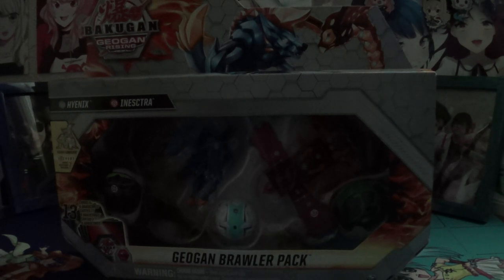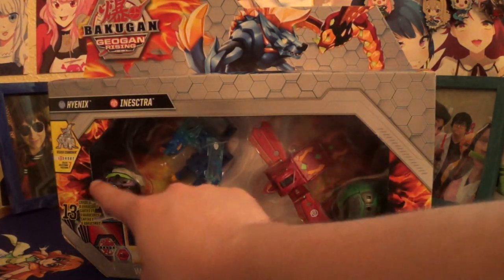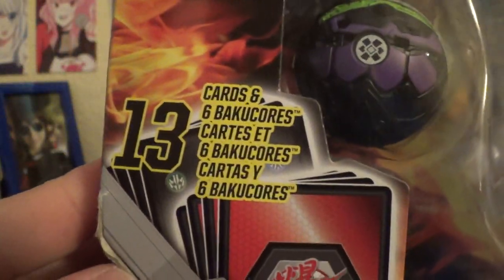I'm going to turn on the light just because it's a little dim in here. Pretty sure this is Wave 4 Brailler Pack because it comes with three all-new Bakugan — not Geogon, Bakugan, whatever these are. So it's the Aquas Hyenics and Pyrus Insectra pack, which honestly both were pretty decent; even the Bakugan have pretty decent stats.